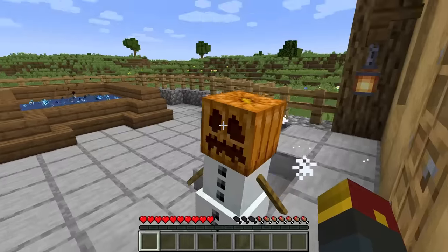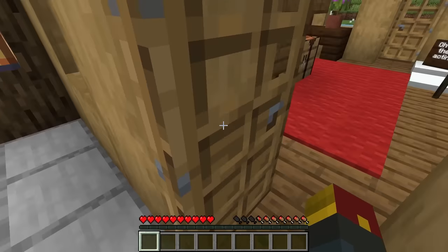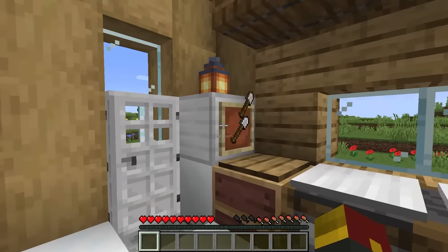Let's see what this snowman gets up to when we log out. Maybe jump in the hot tub? We're gonna need to figure out how to make ourselves go invisible. It looks like the freezer's acting up again.